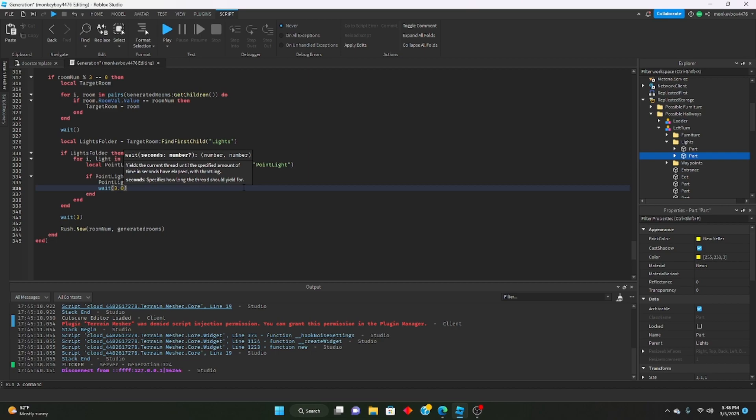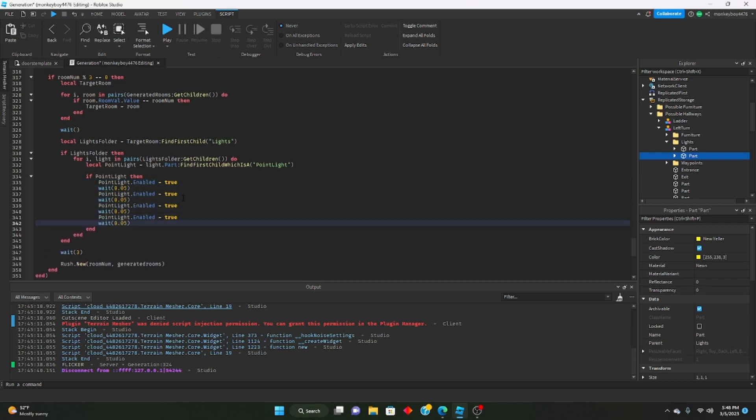We'll wait 0.05 seconds and then disable it. We'll paste this flicker toggle a couple of times to create the flickering effect.